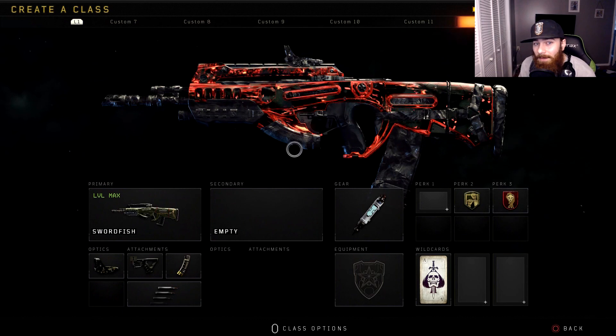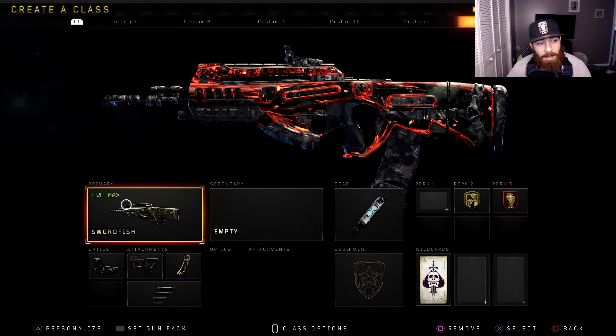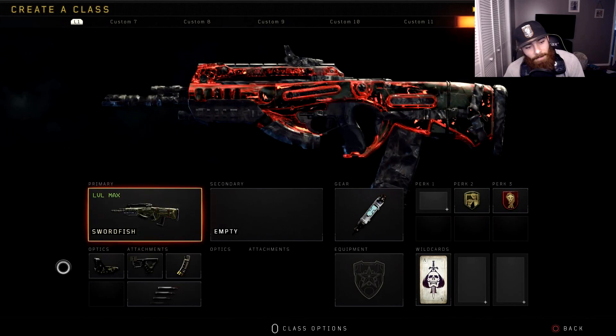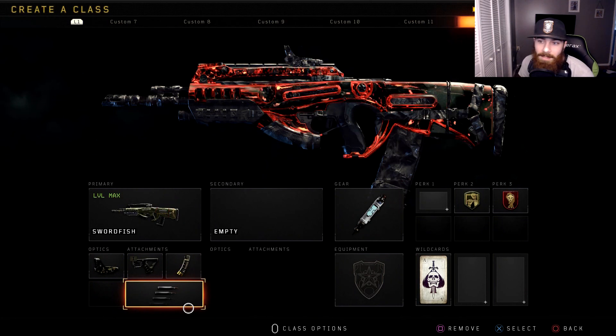Last but definitely not least is the Swordfish - this gun is just awesome honestly. It's probably my favorite go-to gun for Mission Icebreaker. If you've seen me play on that map you've seen this gun. We do have some gameplay today with this one. This is the exact class I was running - just the reflex, quick draw, hybrid mags, and the pentaburst.